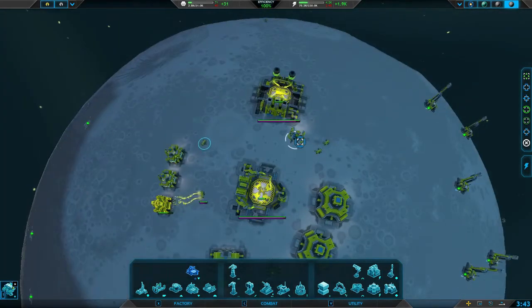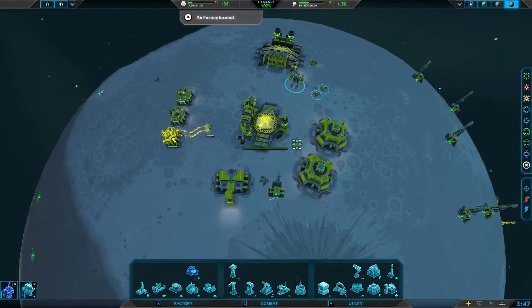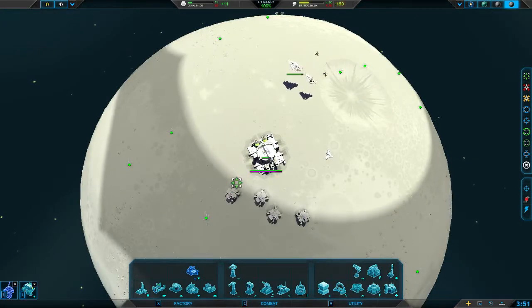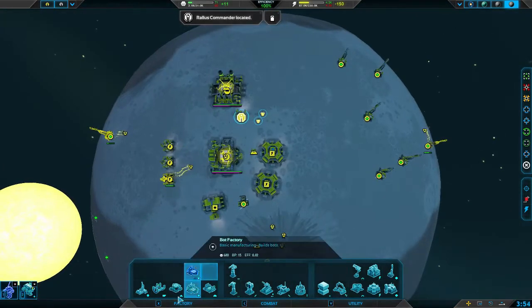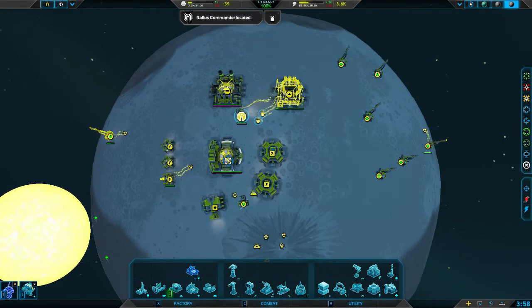Clicking and dragging to place down metal extractors keeps my fabricators doing something. We're seeing air factories and everything that our enemy has — our units might get taken out, but that's okay. The doxes are pretty cheap, and that's what they're good for: scouting stuff out.